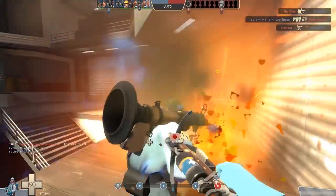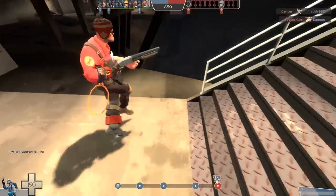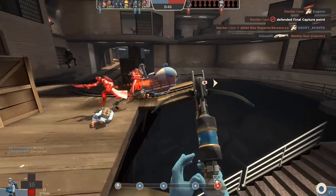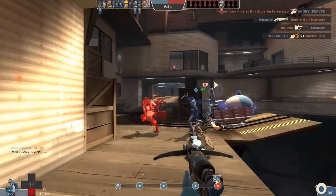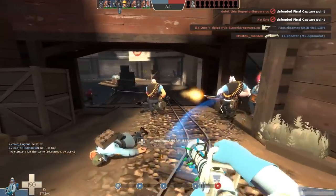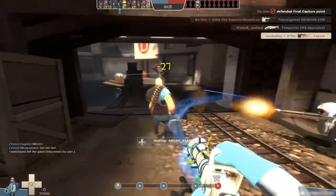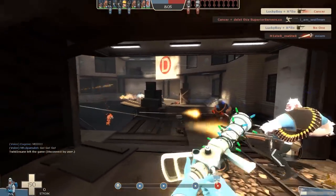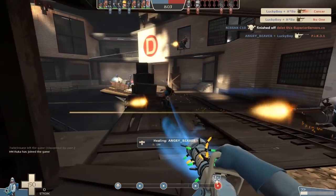And finally, what about an x-ray gun that shows skeletons through the walls to the medic so he can see where the enemy is? It's perfect — there is nothing wrong with this weapon idea. Anyway, that's my three weapon ideas — always lots of fun doing this series and I always seem to get a great response from you guys. Let me know your thoughts in the comments below, thanks for watching, and I'll see you guys in the next video.